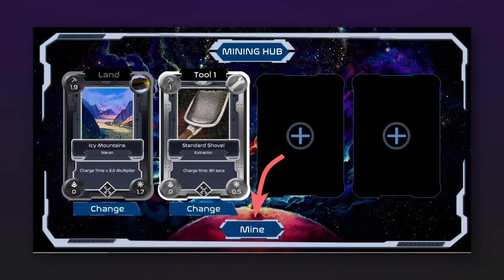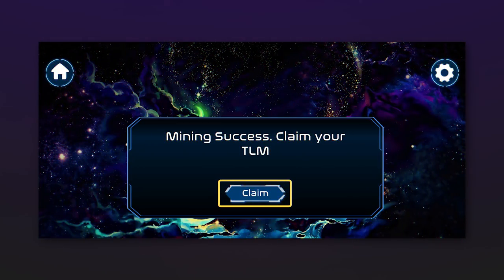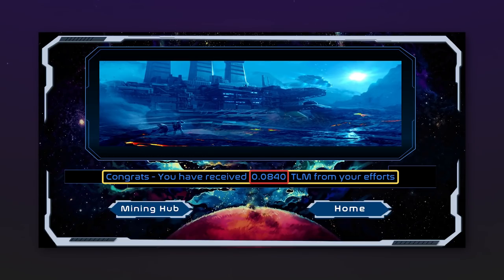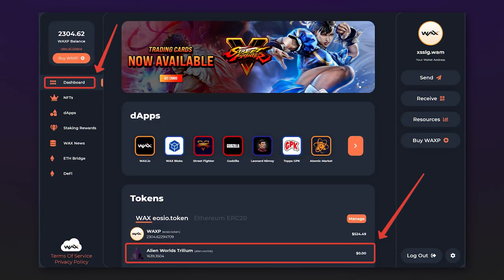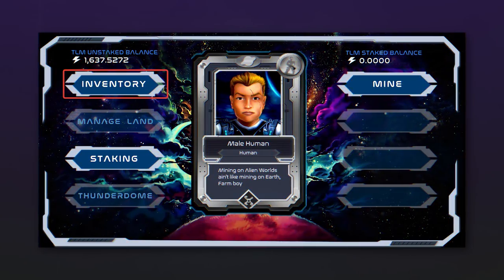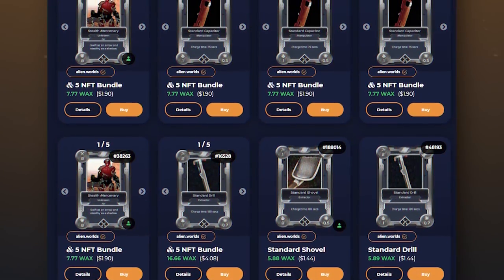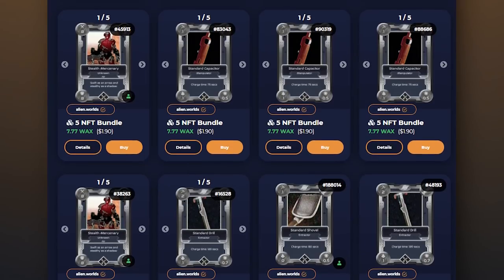To start mining, click on mine. The production period will begin and take about 10 seconds, then press claim and you will see the number of TLM earned. Tokens are immediately transferred to your WAX wallet, from where you can interact with them as with any cryptocurrency. You can also see your TLM balance at the top. If an NFT card dropped after mining, you will see it only in your inventory. The speed of producing tokens with one shovel is quite small, not to mention the chance of finding an NFT.